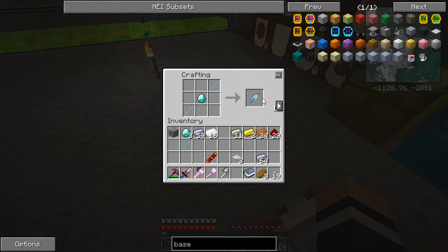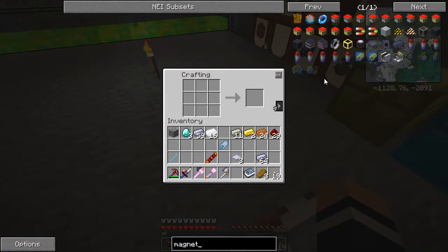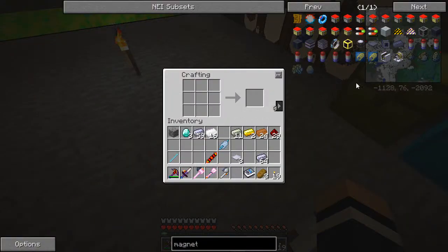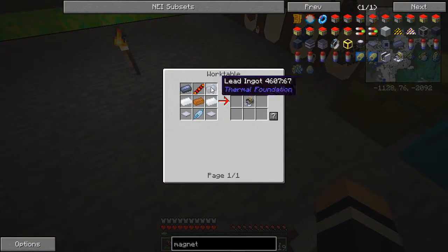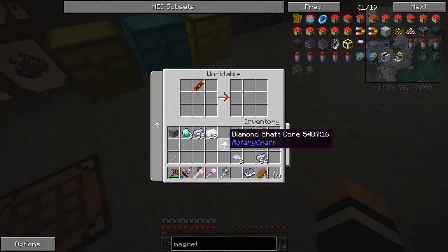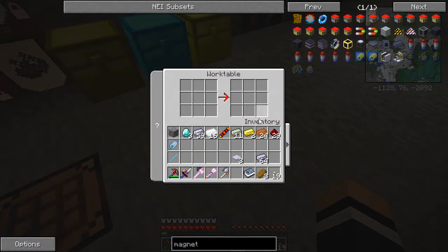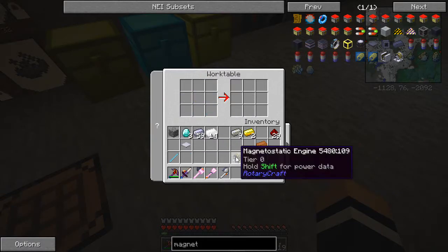Excellent. So we have a diamond shaft unit left over which we can use a bit later on. Now we were making the magnetostatic engine. This one's in the work table - this is why we need to use the work table. So we have that there. Lead, silver, copper in the middle. The reception coil there, the shaft coil there, and then the two base panels. And now we have our magnetostatic engine. Excellent stuff. So that's how we're going to get some of our shaft power out.